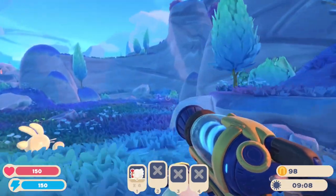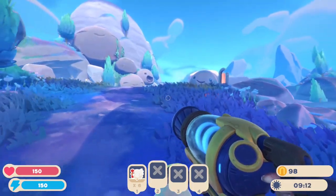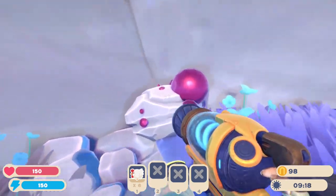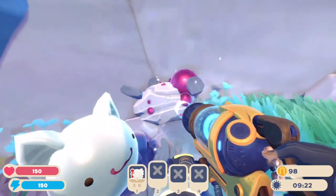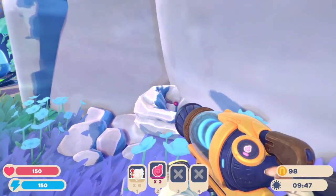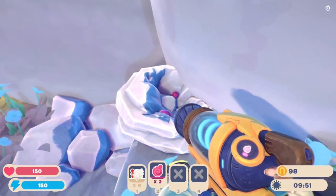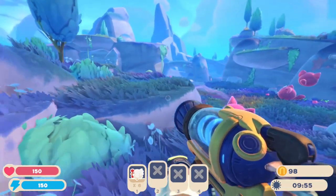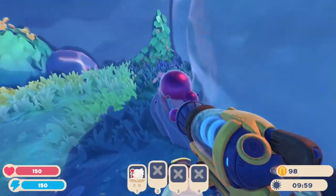I've seen a bunch of the resource nodes, and now the moment I'm looking for them, I don't remember where any of them are. There was one right here — it doesn't say anything about needing a tool to harvest anymore, so do we just suck this? Yes, we do. Jellystone. The mineral node stays and we can only pull a couple resources at a time. We'll send those straight back to the refinery.